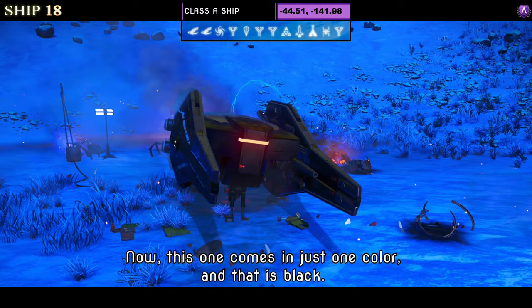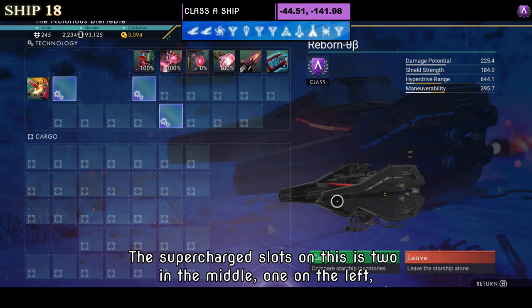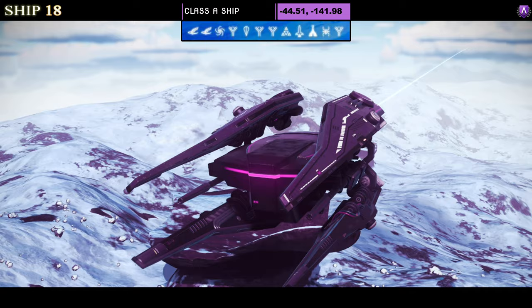Number eighteen is a Class A, coming in just one color — black. We found quite a few of these on our route and at first I turned my nose up at them because I didn't test fly them, but once in the air I do like the tie fighter style. Supercharged slots show two in the middle and one on the left in A class, with a fourth to come at S. In the air the sides move up and down giving that nice tie fighter style.